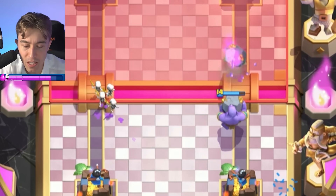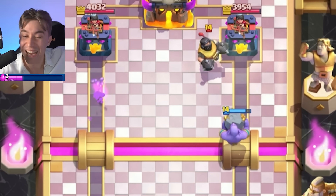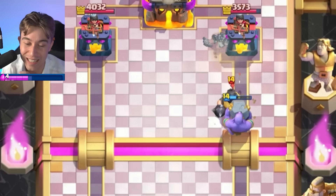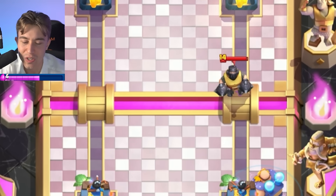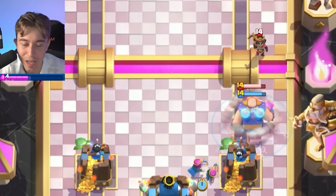Yes! That's what we wanted, baby! We're jumping straight towards success and the Bowler is going to hit the tower for some nice damage. One more shot — how did it hit it the first time and not the second time? Y'all let me know in the comments. Bowler physics don't make sense, for real.